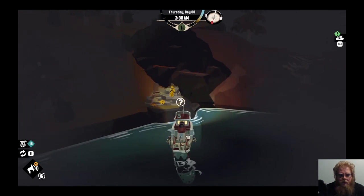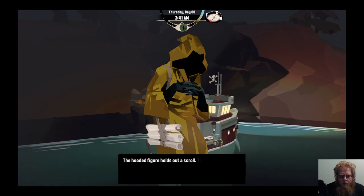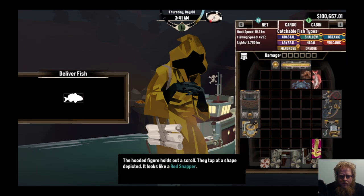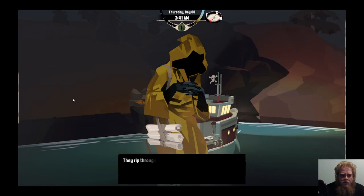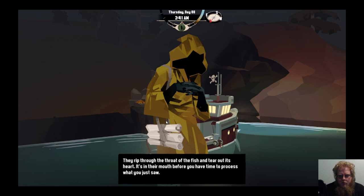We're up here at the figure in gold to see if they'll take the items. The figure holds them and - look at how they shape - the figure looks like a red snake. They rip through the throat and the fish and tear out its heart. It's in their mouth before you have time to process what you just saw.